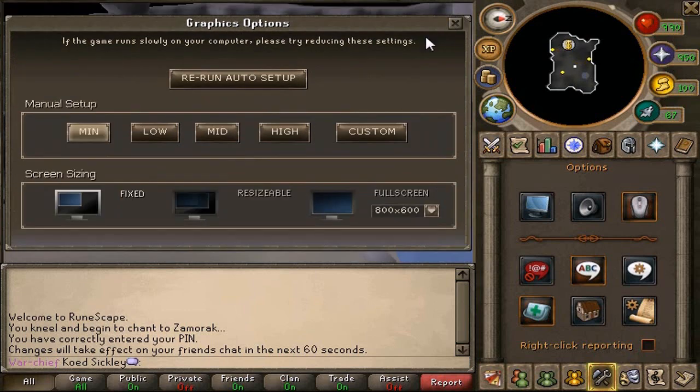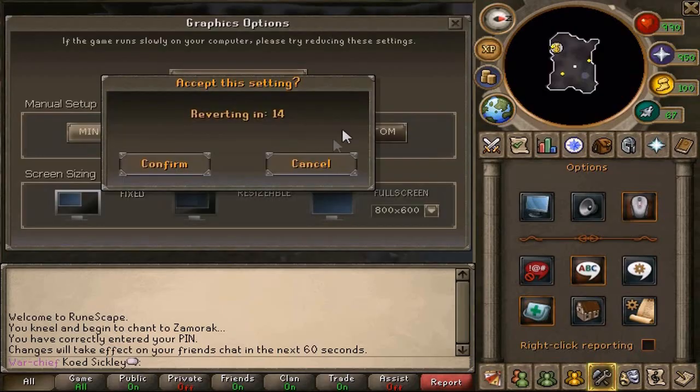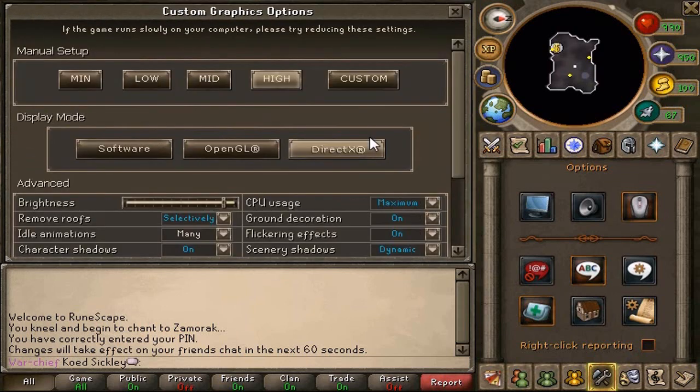What you're going to have to do is go right here to the graphics options and click rerun auto setup. That is going to determine the best possible graphics for your graphics card and your computer. Then you're going to want to click confirm and go back to custom.